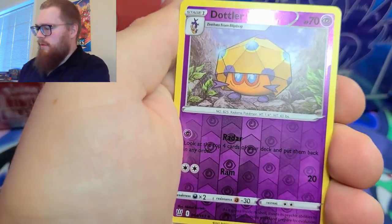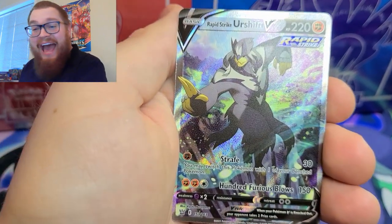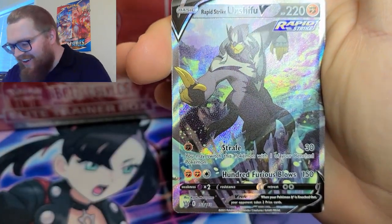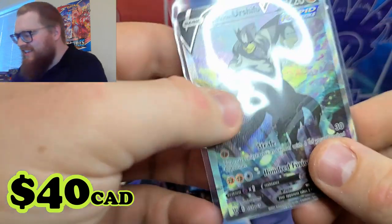Here we go — Yamper, Murkrow, Dottler — and yes! We got one of the alternate arts! 152 out of 163. We got an alternate art Urshifu V! Absolutely incredible!